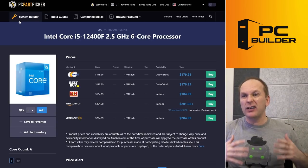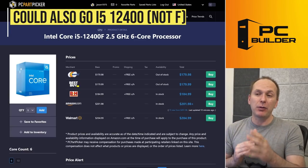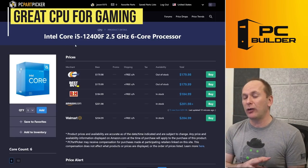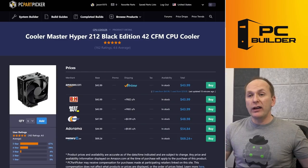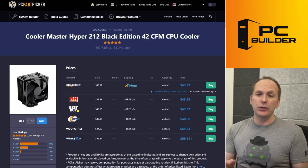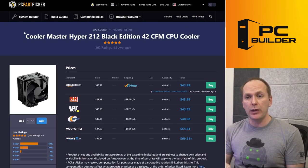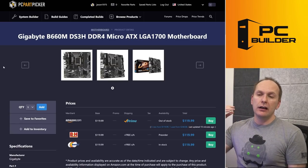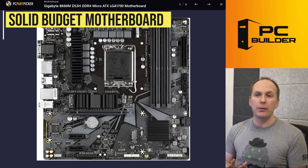For the platform, we upgraded you to a modern i5-12400F. You could go with the 12400 instead — there's only about a $6 price difference, and I'd probably go with the 12400. If you're just gaming, the i5-12400F is plenty and it will smoke your current CPU. We went ahead and stuck with your Cooler Master Hyper 212 Black Edition — great cooler, perfectly adequate for the 12400. Just reach out to Cooler Master and get the LGA 1700 bracket so you can attach it to the new motherboard. For the motherboard, we went with a tried-and-true cheap board: the Gigabyte B660M DS3H — no WiFi, but a perfectly adequate budget board for what you're doing.